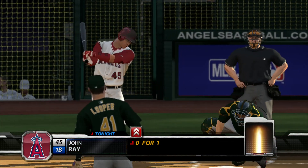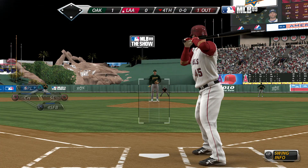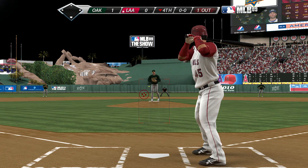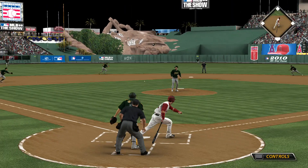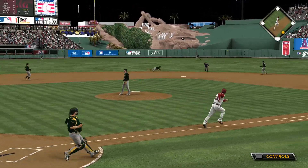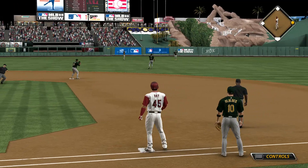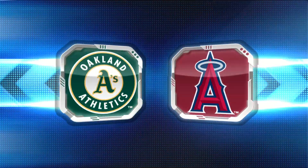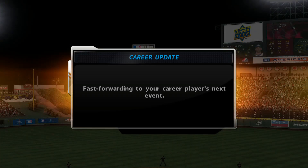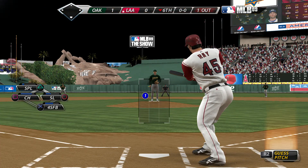John Ray will dig in. He popped out his first time. Now here's a ball hit hard on the ground towards short, and that's past the diving infielder for a base hit. This is just a case of see ball, hit ball right there. He gets a fastball to start the at-bat and he just sends it right back where it came from. John Ray will dig in — one for two thus far.